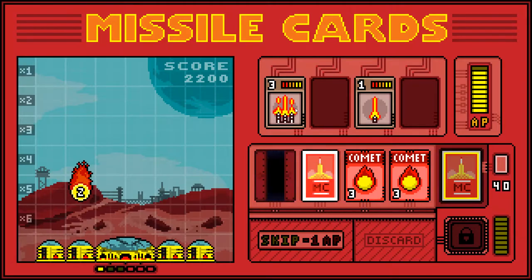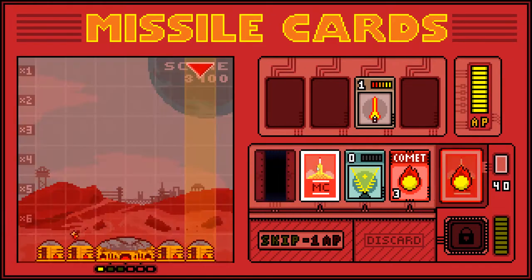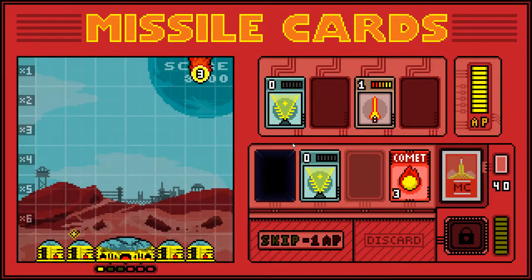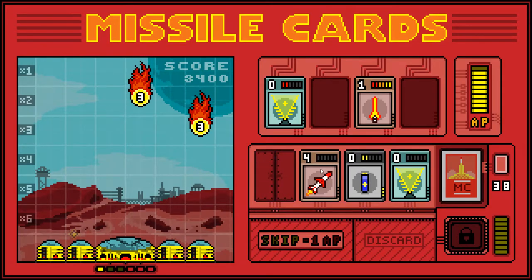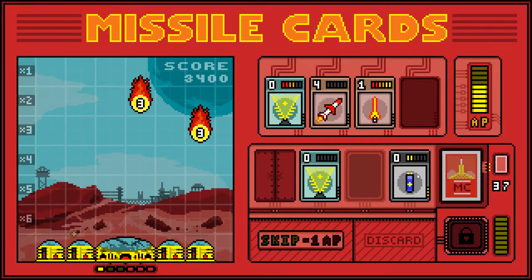I can shoot that on this turn. And now we've got two 3-point comets coming and no rockets. I've just got this one, which isn't going to do anything. It'll damage it briefly. We'll chuck that battery on there to make this charge up quicker.